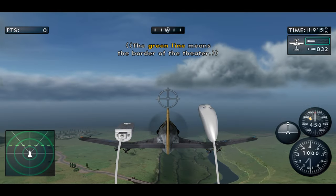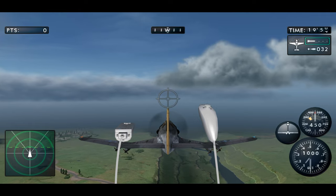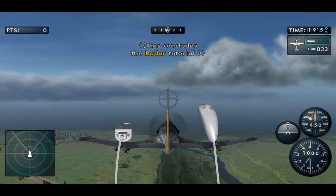The green line marks the border of the theater. This concludes the radar tutorial.